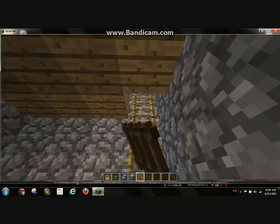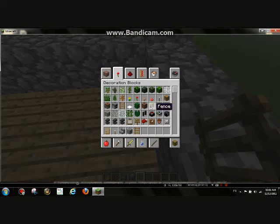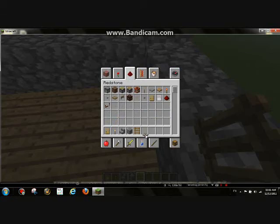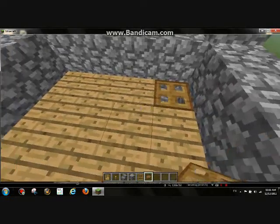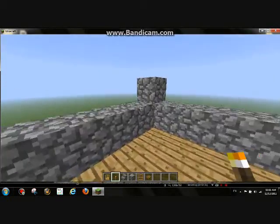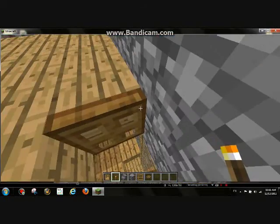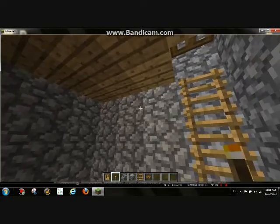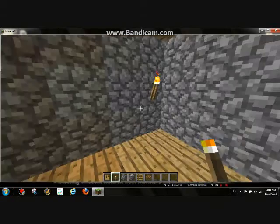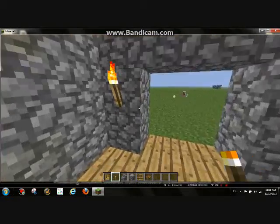You get a ton of light from this. Now, something you might want to consider doing is making a trapdoor, which is something I unfortunately do not know how to make in survival, so I'm going to have to find a way to learn that. We'll put torches on — you can open that — and then we'll put a torch here, and put it around the opposite side. That trapdoor kind of keeps it from raining inside.